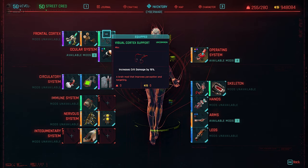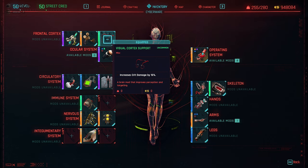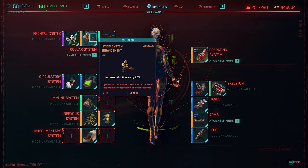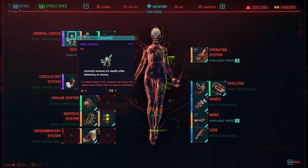Let's start with the cyberware. The Visual Cortex Support increases crit damage by 16% — that's the uncommon version; 60% is nice and the epic version gives around 30%. The legendary Limbic System Enhancement increases crit chance by 25%. With the monowire, like almost every melee stealth build, go for crit chance and crit damage to finish opponents fast, because your attack speed and strong attacks are not bad.